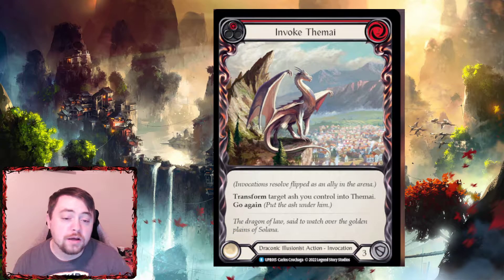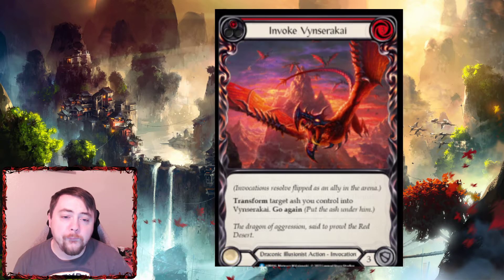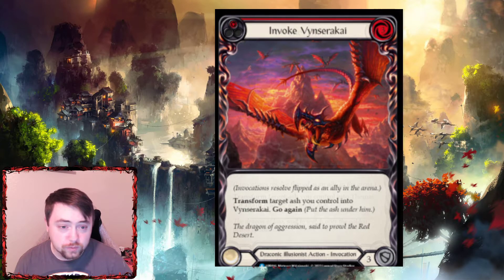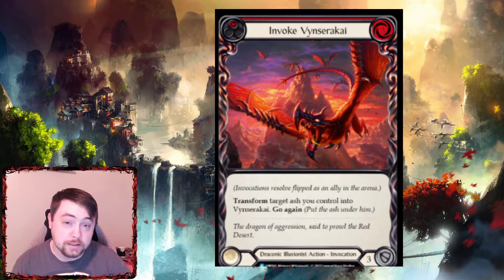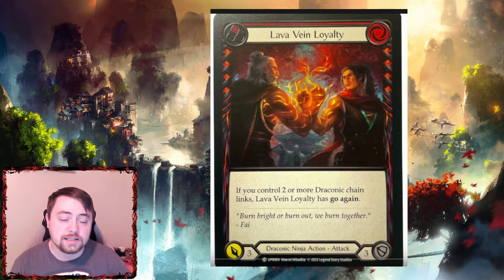Then you have Invoke Thamai — it's an invoke, so it's not a one-of like some other invokes; you can have multiple of these. It transforms target Thamai you control, giving it go again. We'll talk about the Thamai token in a minute. Then you have Invoke Vinserakai — it's an invoke for Vinserakai and costs three, whereas the Thamai one costs two. Just more dragons for the illusionist. Like I said in the last video, you're definitely not gonna be able to run all the dragons — you're gonna have to pick which ones work for you, but these are just two more dragons in the set.